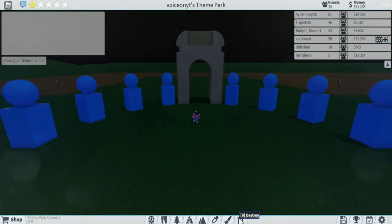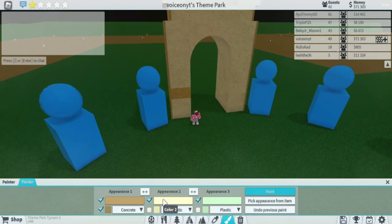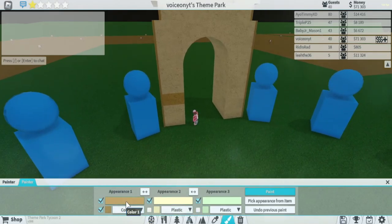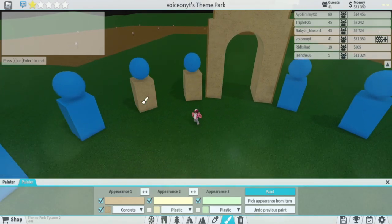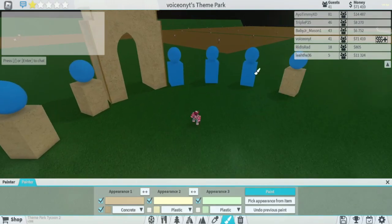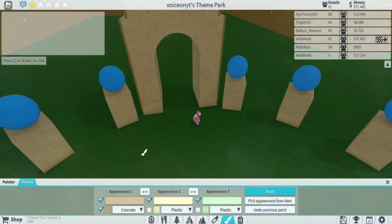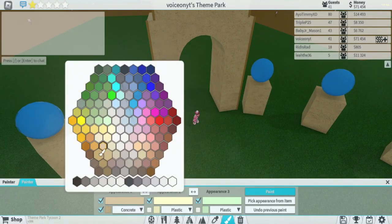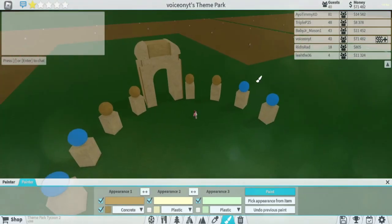Once you have these pillars done, go ahead and grab the main color we've been using — this was the main color. Color all the pillars that specific color; it's going to look really, really nice, just like this. Then grab the darker color for the balls that are going to be on the top.